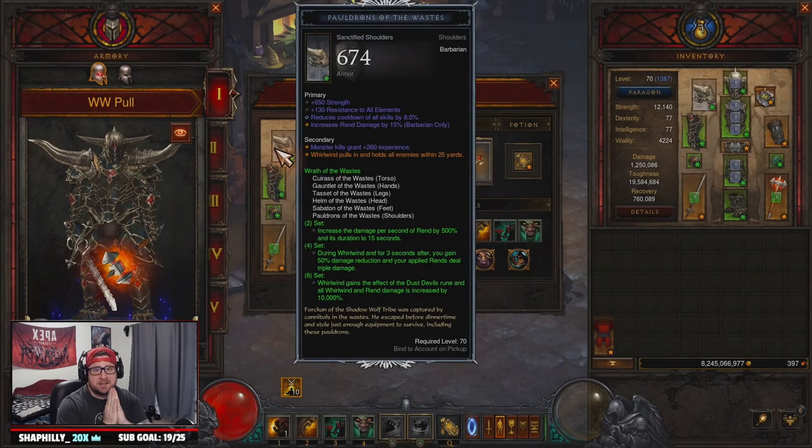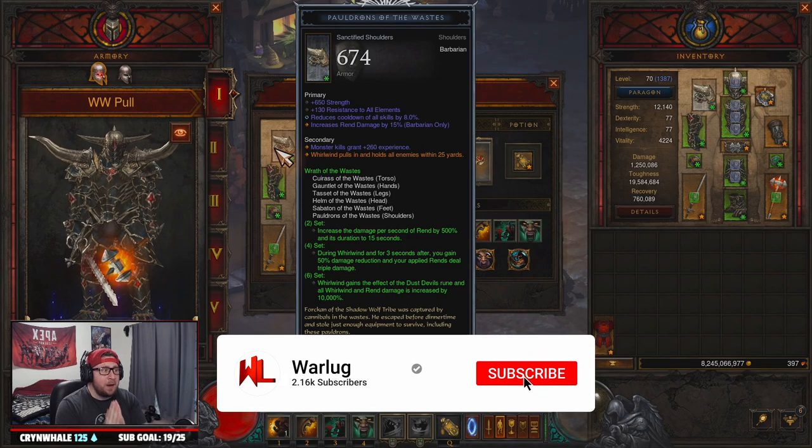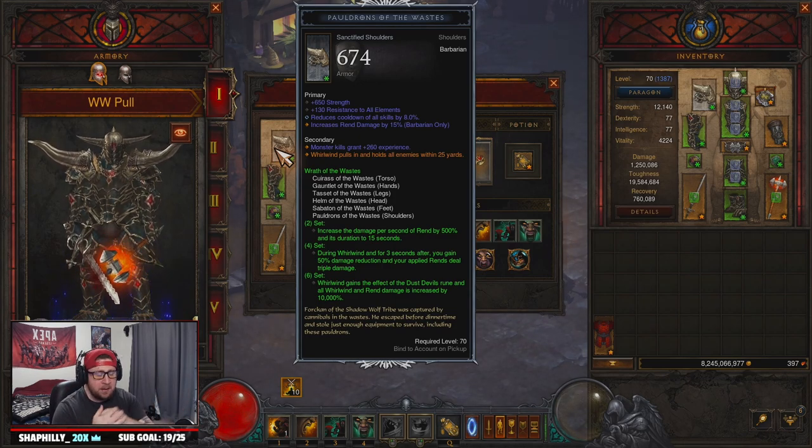What's up guys, welcome back to the channel. Today we have a Barbarian Whirlwind Wrath of the Waste set for you. We're finally getting into our Barbarian stuff. If it wasn't for Demon Hunter having such a crazy start to the season I would have started Barbarian. I really look forward to ending Season 27 with Barb, because the pull power on our shoulders is absolutely insane — it pulls and holds all enemies within 25 yards.